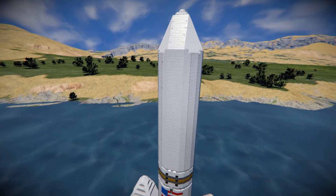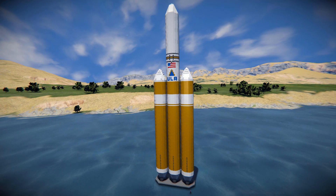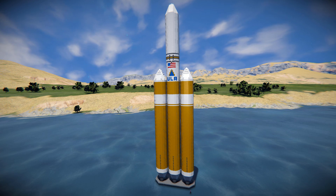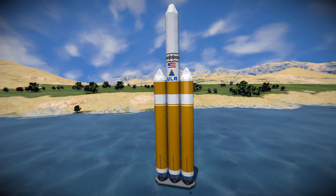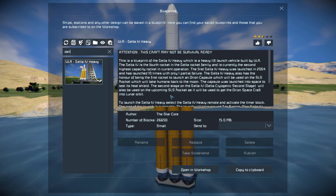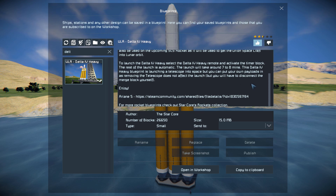I did forget to go into the F10 menu and show you what it looks like — I got a little bit ahead of myself because I do love traditional rockets. I love watching the Falcon 9 launches, the Starship launches, and all that. Coming into the F10 menu and finding the Delta IV Heavy — there it is. This thing is a whopping 26,650 small blocks, using none of the DLC packs and no scripts, so we'll give it a thumbs up.